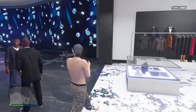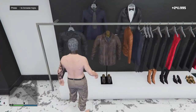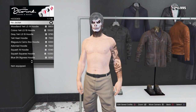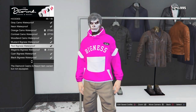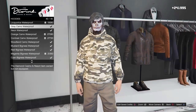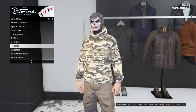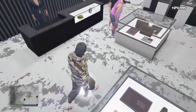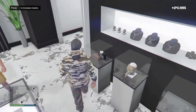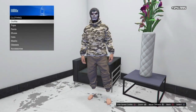For the first outfit we're going to be working on the tan joggers. I'm only going to do this part one time because if I do it again for every single outfit this video is going to last forever. So for this outfit, go to the casino then go to the hoodie section and purchase the gray camel waterproof. Back out and then make your way over to the closet, as we're going to have to put on some other components. If you don't have these components, go to the clothing store and buy them.